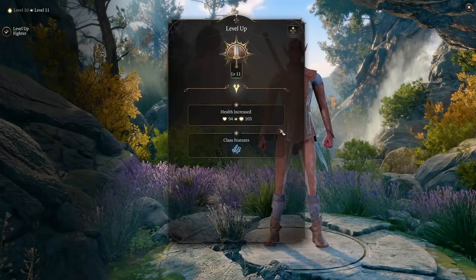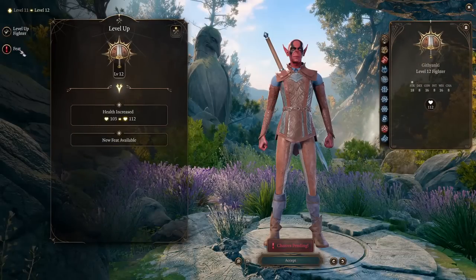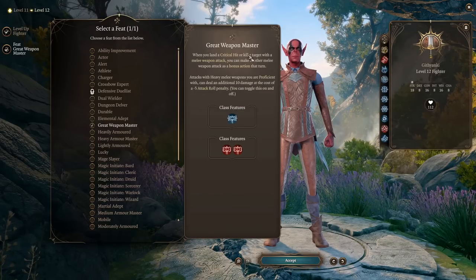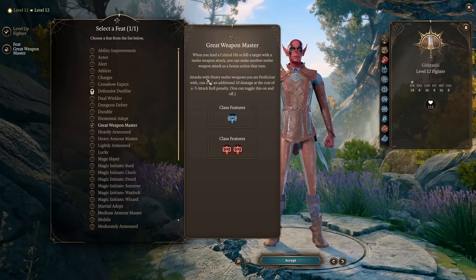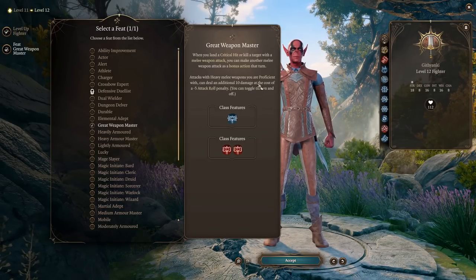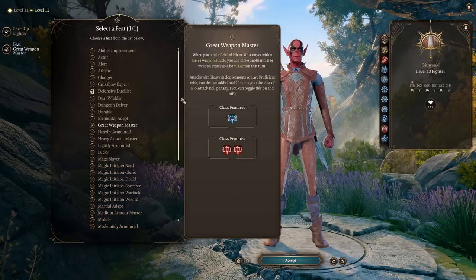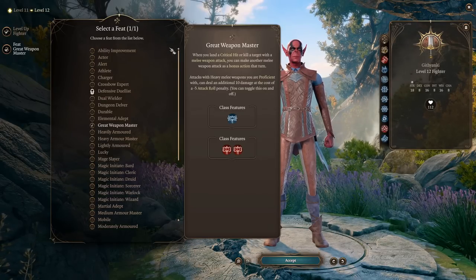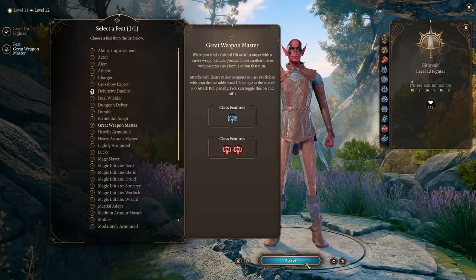At level 11 we get Improved Extra Attack — three attacks per turn. At level 12 we get another feat. We can pick Great Weapon Master: on a critical hit or kill with a melee weapon, we can make another melee weapon attack as a bonus action. Additionally, attacks with heavy melee weapons can deal an additional 10 damage at the cost of minus 5 to attack rolls. Because we have superiority dice for precision and advantage, we can offset the penalty. Alternatively, just add plus 2 to Strength — but for fun, we're picking Great Weapon Master.